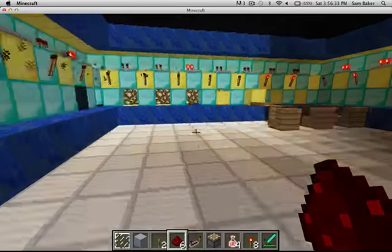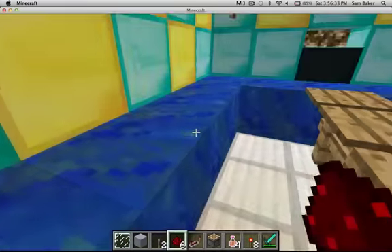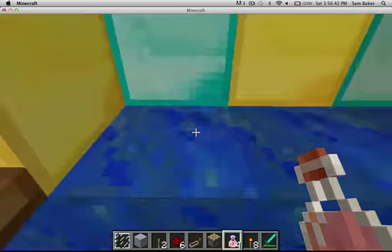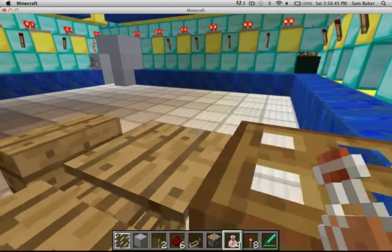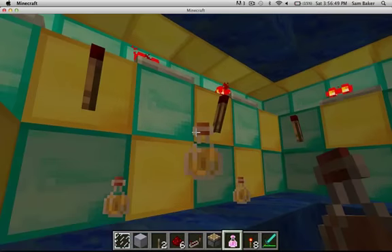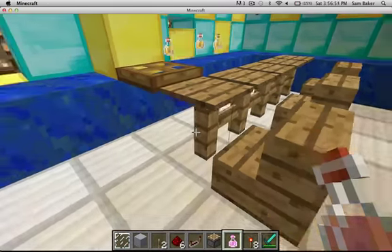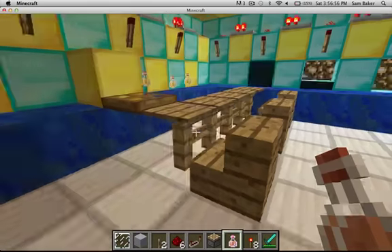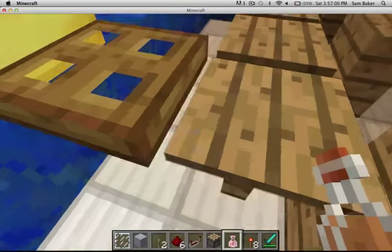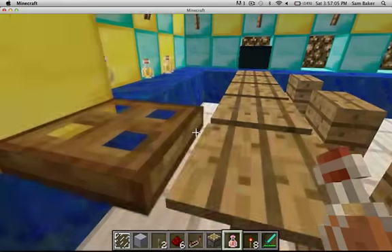To make the bar, you just walk up to it, go in, and to make it look good, you can put beer glasses down. The way this works is it's just a fence with a pressure plate on top. It opens the bar entrance by walking up to it because it triggers the pressure plate.